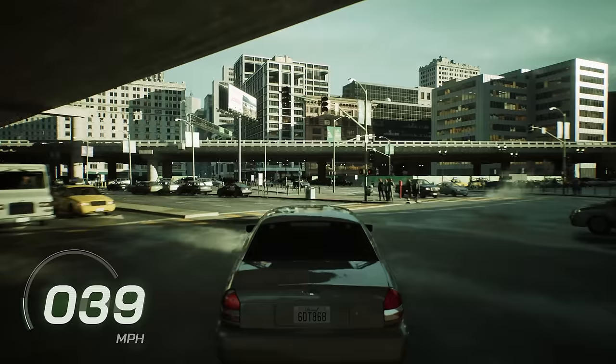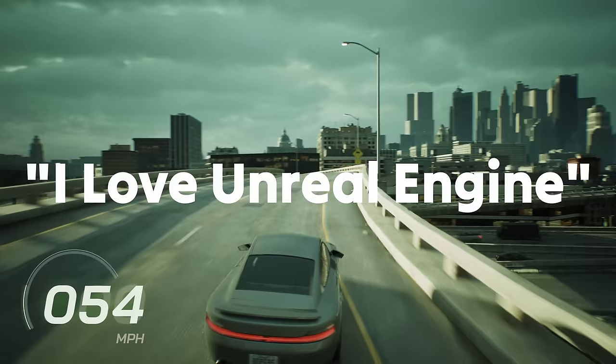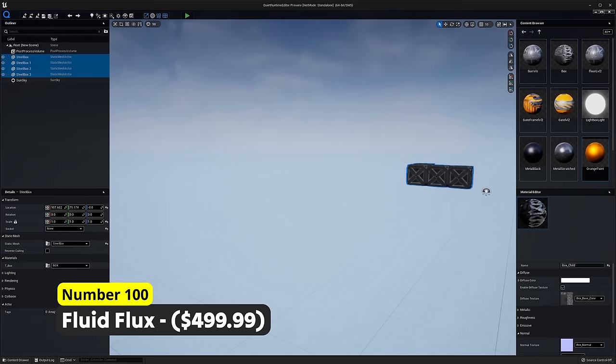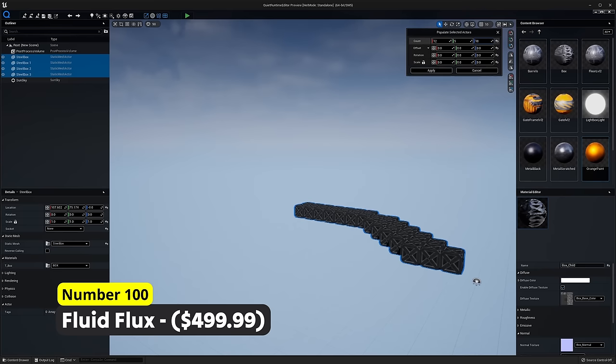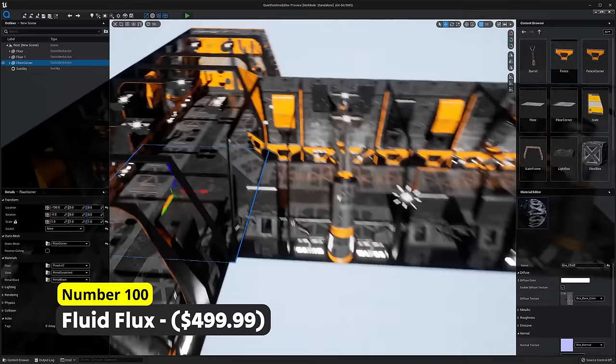We are nearly done. If you watched this video until here, write 'I love Unreal Engine' in the comments. After you have done that, let us take a look at the last product on this list. Number 100: Quiet Runtime Editor. Give your players the ability to create a bunch of content for your game. This runtime editor tries to imitate the actual Unreal Engine editor but at runtime. Such products always make me think about how powerful blueprints actually are. Thank you for watching and goodbye.